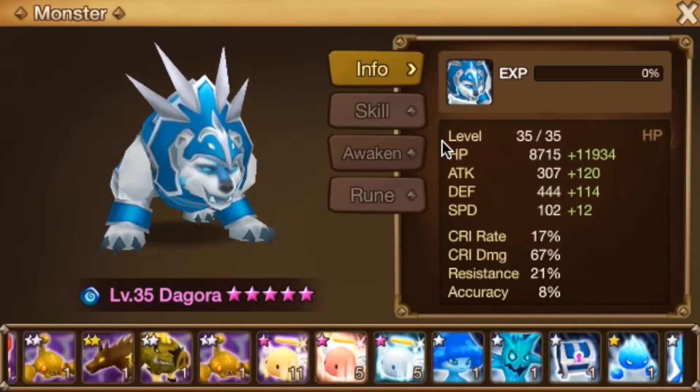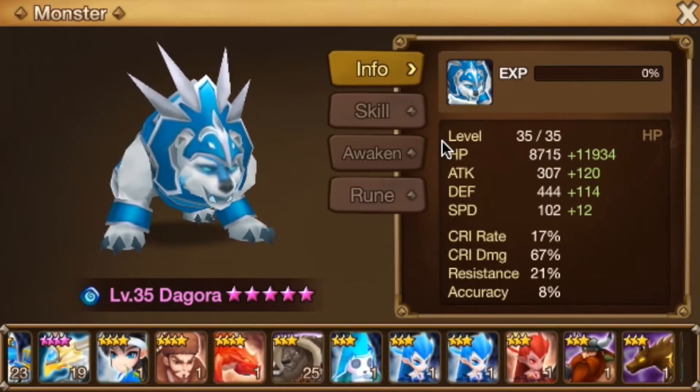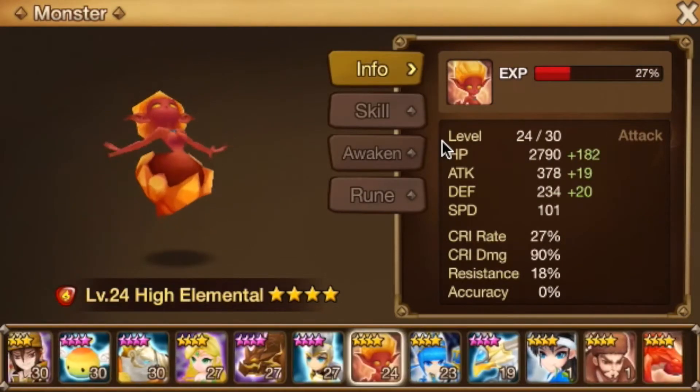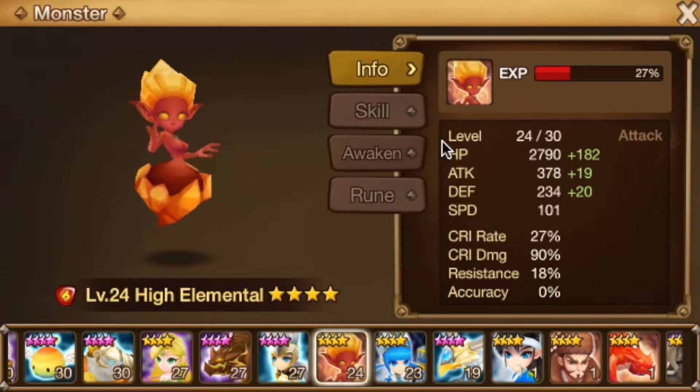We've got a lot of food, food, food — lots of fodder. Water Harpy, again more fusion stuff. Let's go ahead and dive into these core units here because we're starting to pull into the four-stars. Tion again — he's going to be food for Geruda, literally.